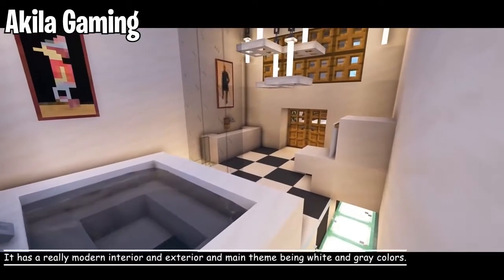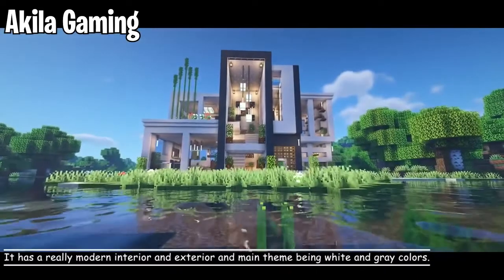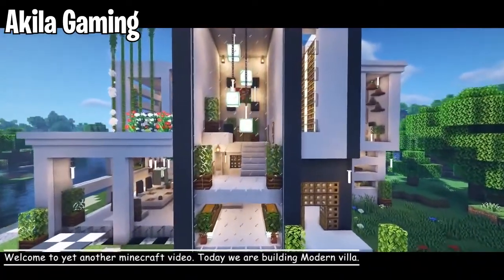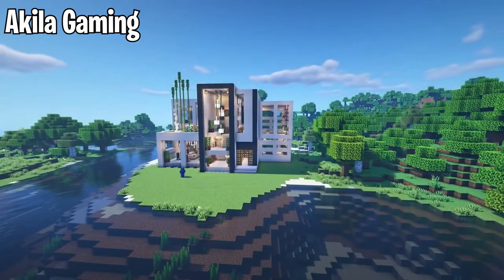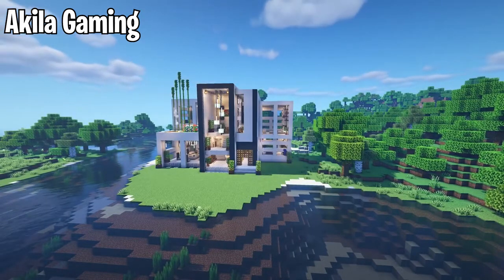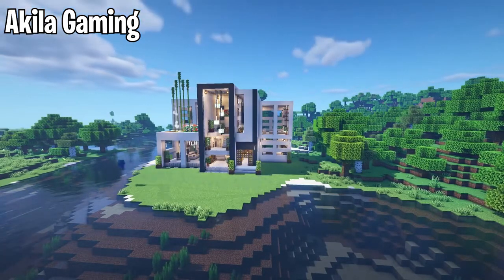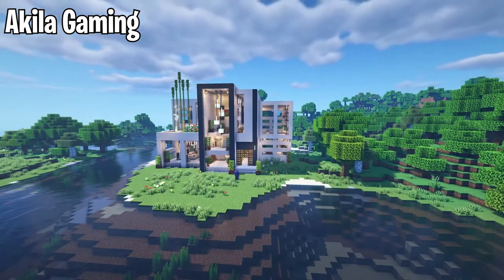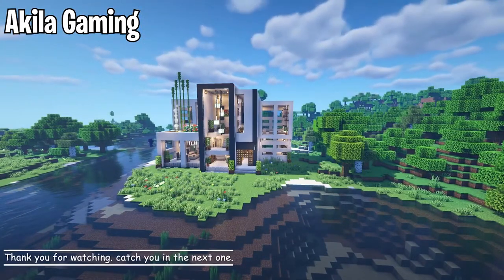Next up we have one of our more complicated builds, and this is definitely going to be a longer tutorial. This is from Akila Gaming and it is a very complex, beautiful modern house design in Minecraft. As you can see it uses a lot of decoration with bamboo and trap doors and it definitely has a lot going on. So if you're willing to put in the time, definitely go check out Akila Gaming — the link is in the description because he goes through it step by step to show you exactly how to do everything.